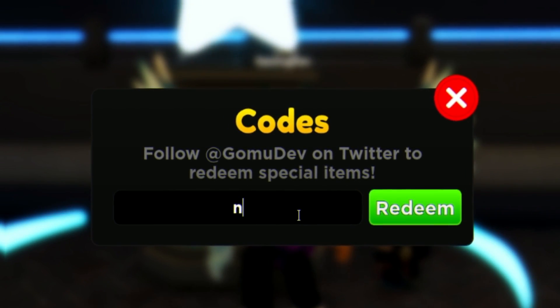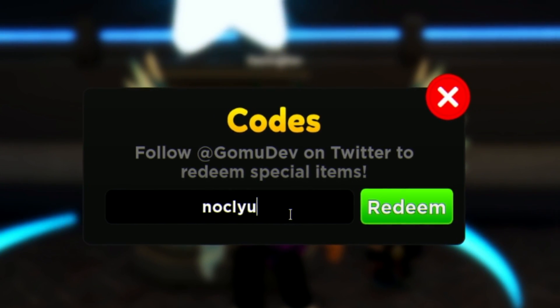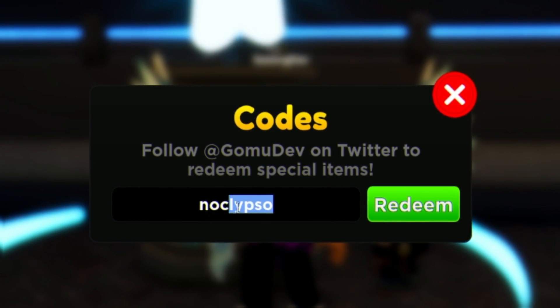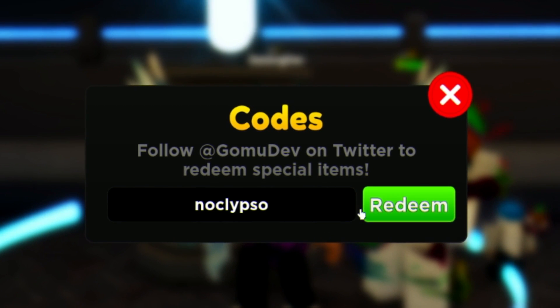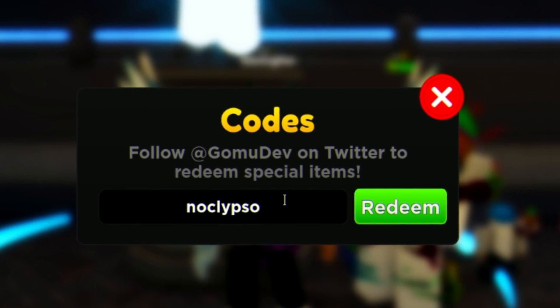Next, redeem the code NOCLYPSO — N-O-C-L-Y-P-S-O. As you can see on screen, redeem that code for a summon ticket.